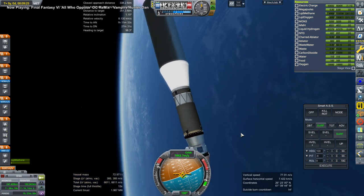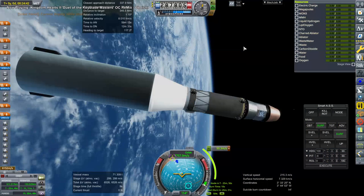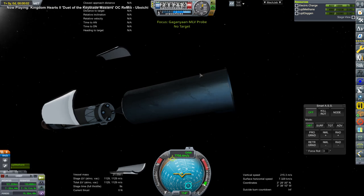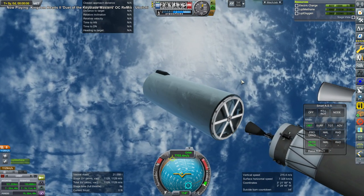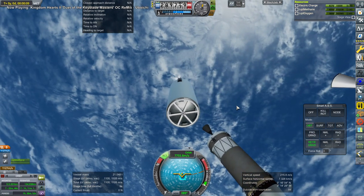Off goes the escape system and we make orbit on the Raptor vacuum upper stage. Then we release the cryogenic stage, and the Raptor vacuum stage is going to de-orbit itself. This is all to get to Envy Silence's Venus mission and bring Envy Silence down.